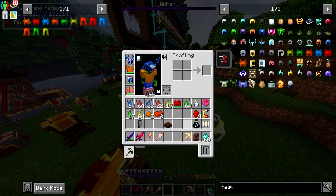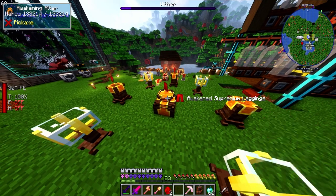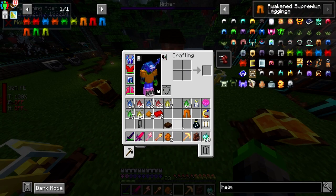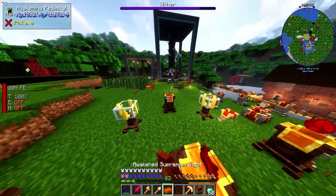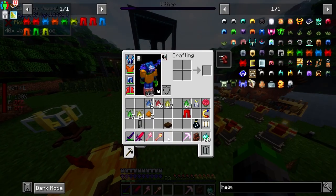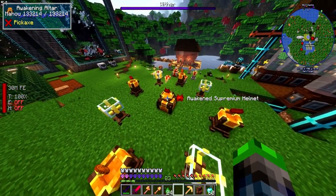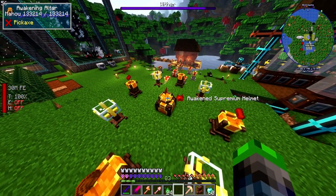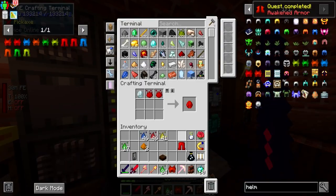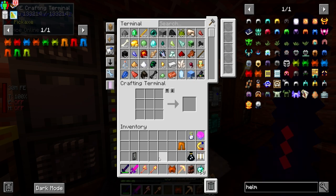Two stacks of each essence — we let them process. We have everything needed: one two three four for the Awakened Supremium Leggings — done! Then one two three four, Fire, Water, Air, and Earth for the Awakened Supremium Helmet — boom! Both pieces crafted, both indestructible.